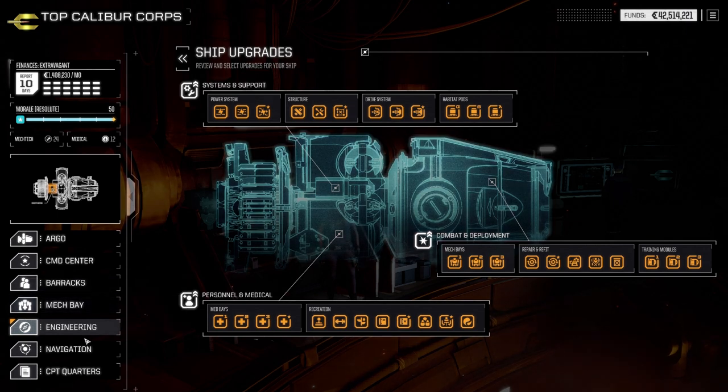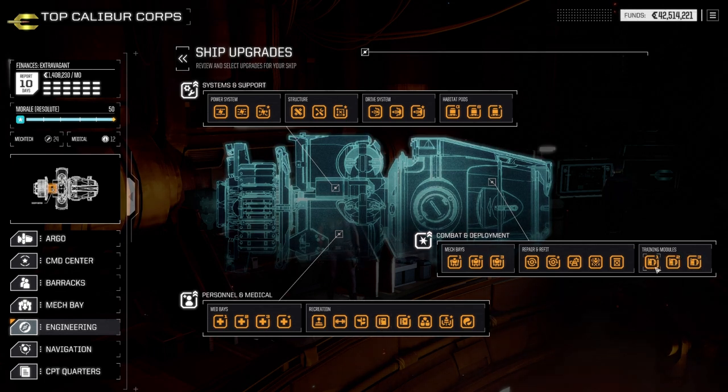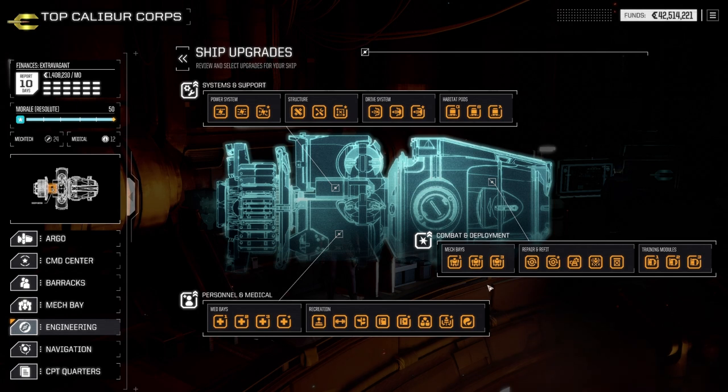The recreational upgrades mostly help with different events throughout the game. Training modules will give your pilots extra skill points even if they're not on the battlefield — they'll still gain some points per month — which is useful, but these are more cosmetic to me than anything else. Your drives handle how fast you go from location to location. Most of the habitat upgrades are just not that necessary, so you can work on them later in the game.